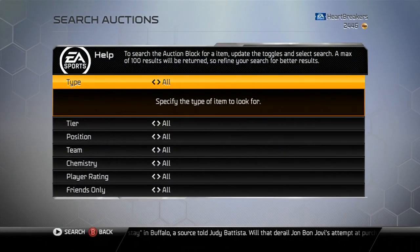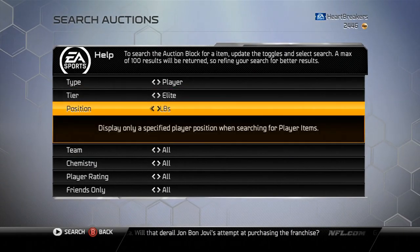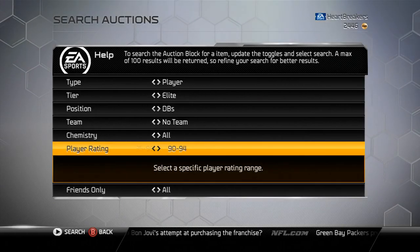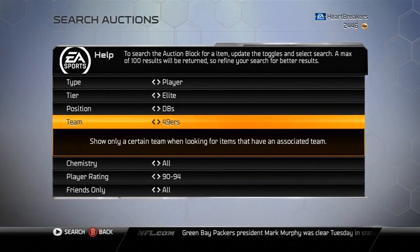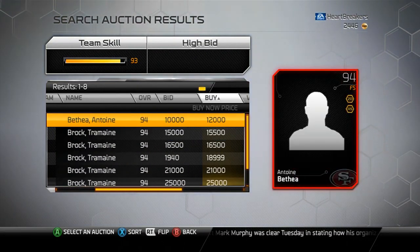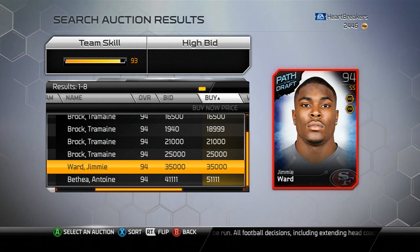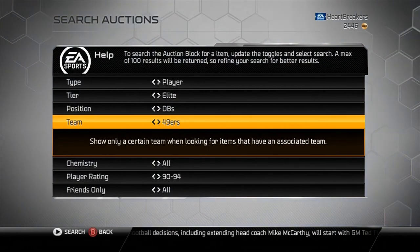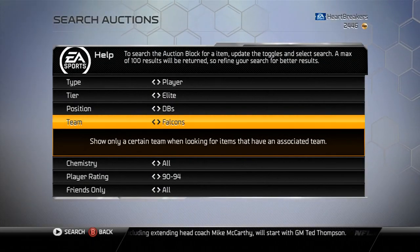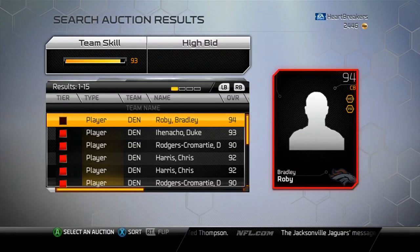Let's get into the auctions and look at their prices, starting off with Tremaine Brock. Let's go DBs, let's go 49ers. Here's Tremaine Brock right there — 15k. Pretty expensive for a final edition, definitely will go down. I'd just give that some time and Tremaine Brock will probably drop pretty low. Usually these final editions drop pretty fast, so I'd give it a little bit of time if you want him or Carlos Dunlap.